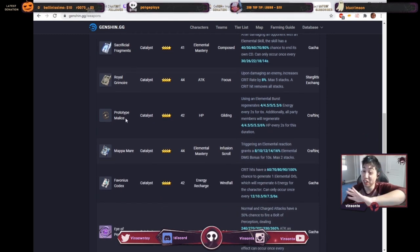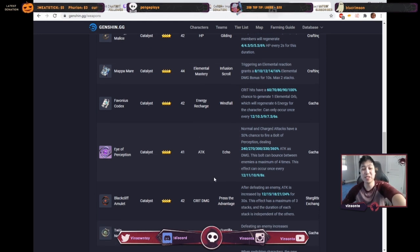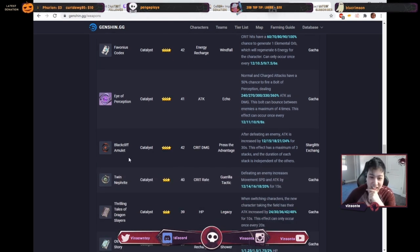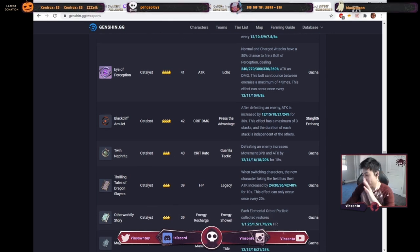Prototype Malice you can craft, so if you're really lacking a four-star you can go with this one. It allows you to use your elemental burst — her burst is super good — and then it lets you heal, so you can run without a healer. It does scale by HP though. Elemental mastery you don't need. Energy recharge you can think about, but I'd rather use the other options. Eye of Perception is very good for her — it's like a small Skyward Atlas in a way and it does chain lightning. The black tassel — it's for defeating enemies, but in Spiral Abyss you're fighting enemies until they die anyway. Three-stars are kind of trash, so don't worry about them.